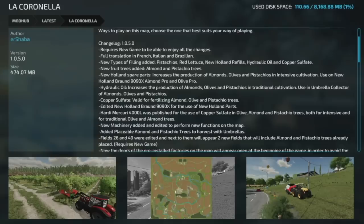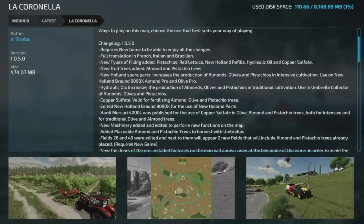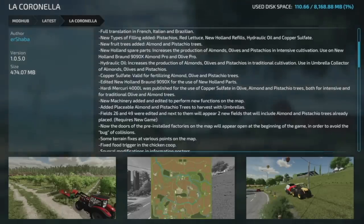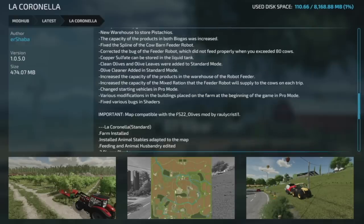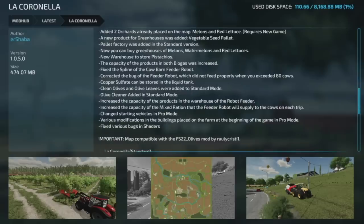Moving over to mod updates for all platforms: Lock Cornella has probably received the longest change log I've ever seen in my life — version 1.0.5. This does require a new game save to enjoy all the changes, so delete your old one and jump in. New features include full translation in French, Italian, and Brazilian Portuguese; new types of fill including pistachios, red lettuce, New Holland refills, hydraulic oil, and copper sulfate; new fruit trees including almond and pistachios; and quite literally a whole lot more. Check it out and make sure to start a new save.